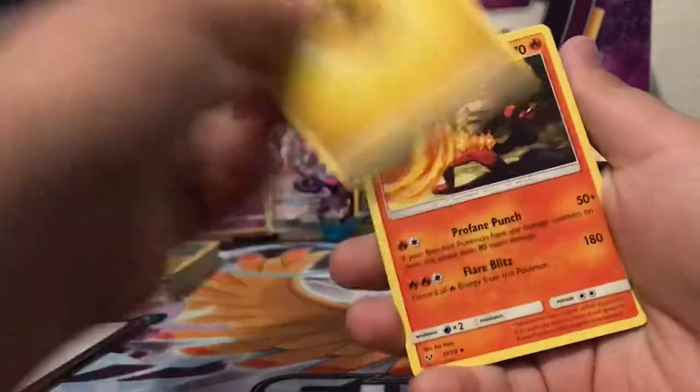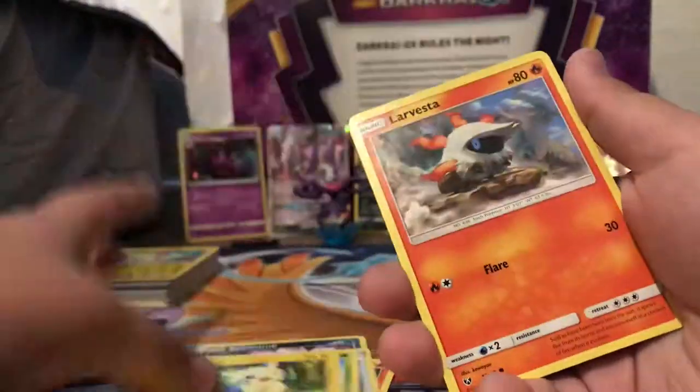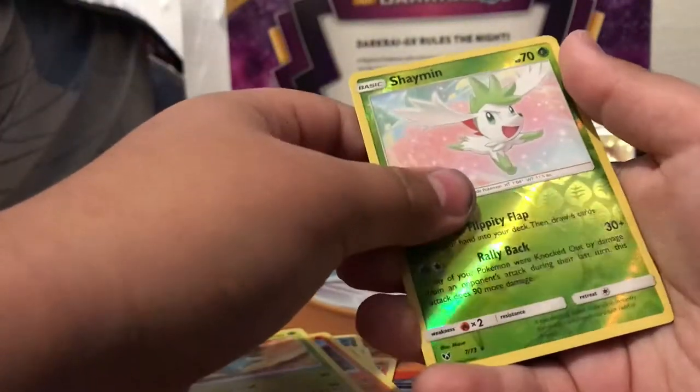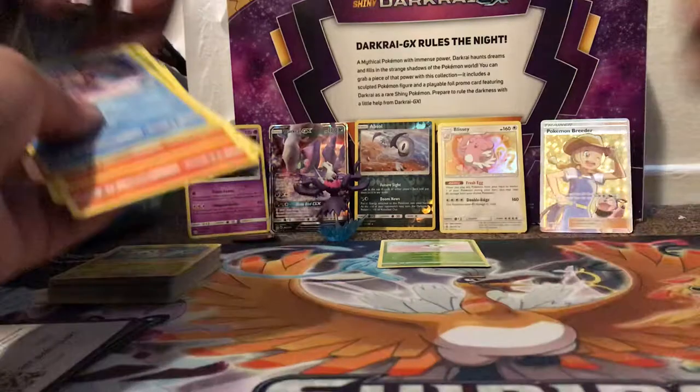Pack four: Lightning Energy, Incineroar, Spiritomb, Super Scoop Up, Breloom, Minon, Larvista, Torkoal, Ivysaur, a Shaman Reverse — that's a Reverse Rare — and a Palkia regular holo. Well, we got another Reverse Rare.